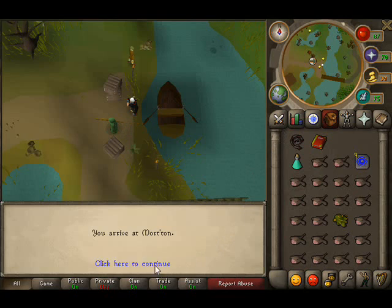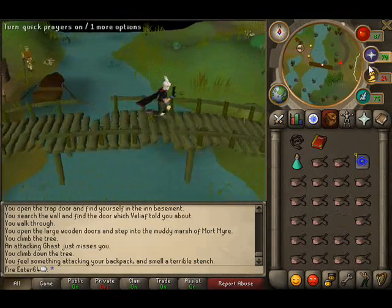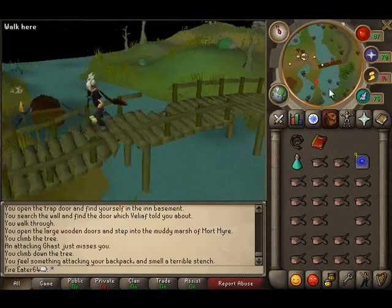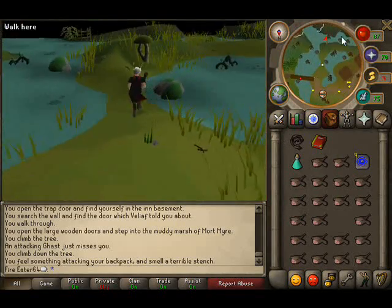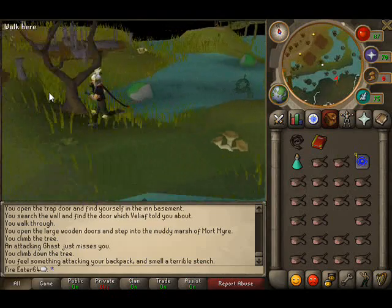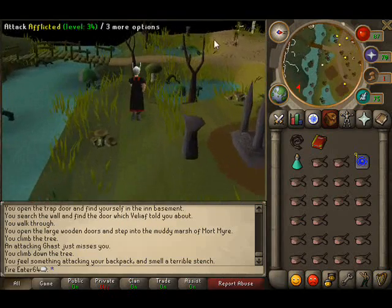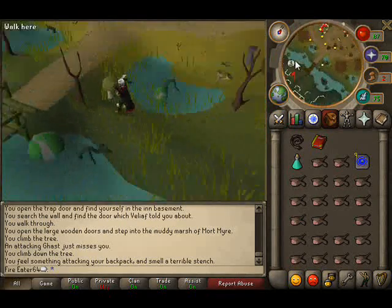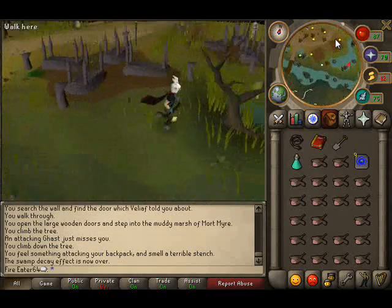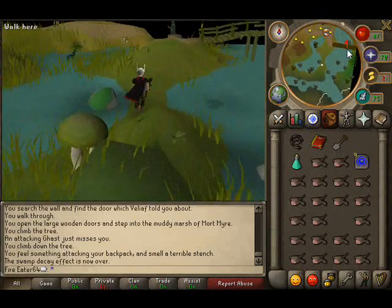We're back in Morton. Most of you will probably know where Barrows is. I lost one piece of food to Ghasts, but that doesn't really matter. I've forgotten my Spade — don't worry if you've forgotten anything. You can either take the boat back, which is the slow, tedious way, or if you've done a certain quest — which I obviously have because I've got a quest cape — you can go straight back down. Relatively humiliating having to go back for a Spade, but oh well, it happens.